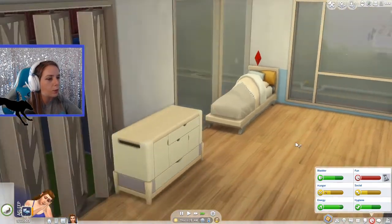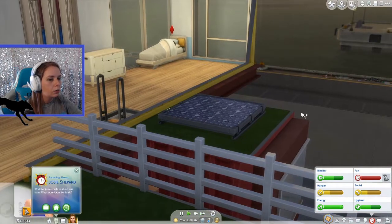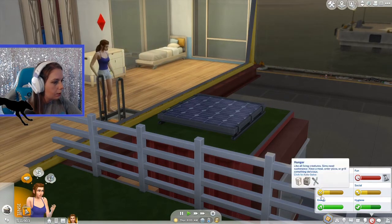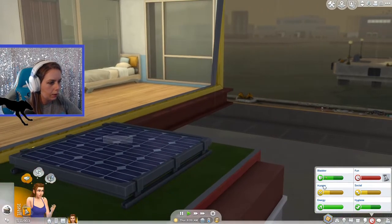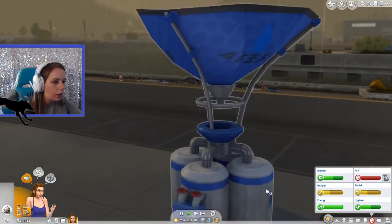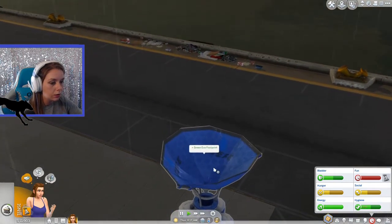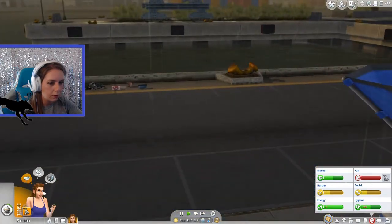Sims has definitely stepped up their decorating game with this pack — the pillows and everything on the bed, I'm liking it. Normally I have to use custom content to make it look more homey. It's raining. On our solar panel I've noticed these lights. Let's check out our dew collector since it's raining — we can see the little water drops in here, that's pretty cool. Definitely good detail, Sims.